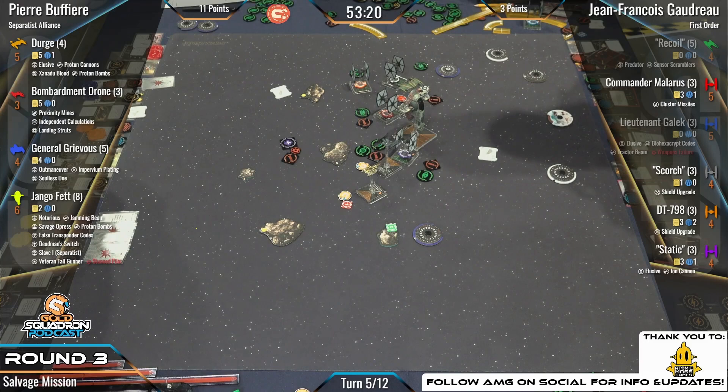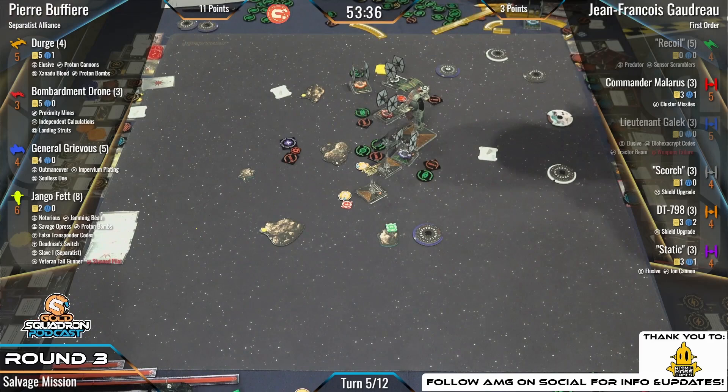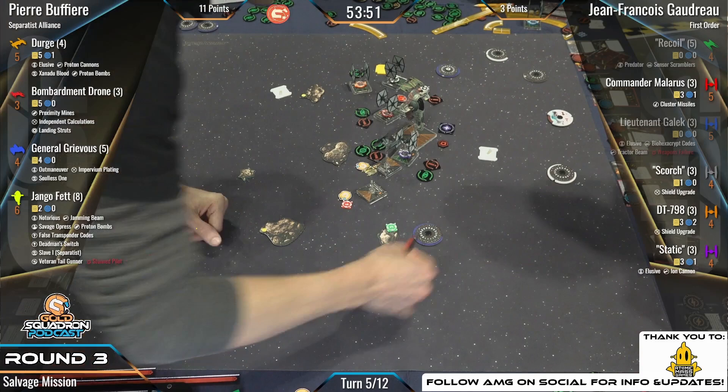We're going to see the first real action from Django in a while. If Static's in the front arc, we're going to get Veteran Tail Gunner — pop pop — and then also a bomb next turn, a Proton Bomb. The entire Twitch chat is willing Pierre to not forget Slave I again. They're checking the front arc — it might be worth a judge call. There it is, judge gets called and Dyoon, arguably Dion's favorite judge, gets the call.